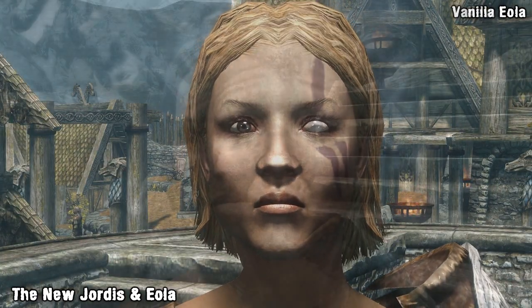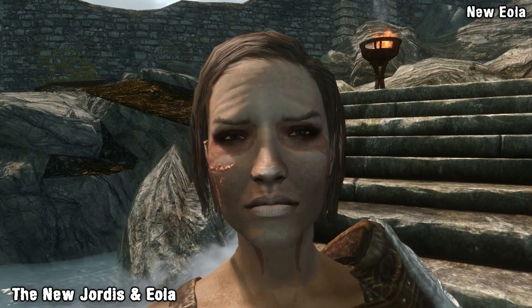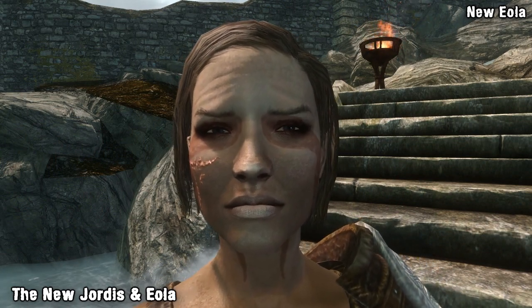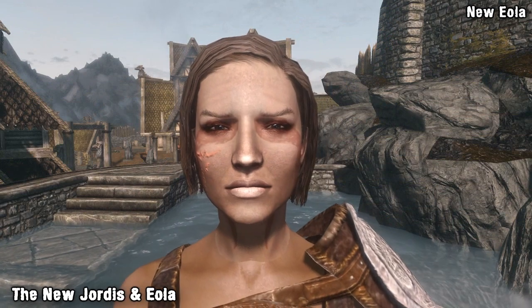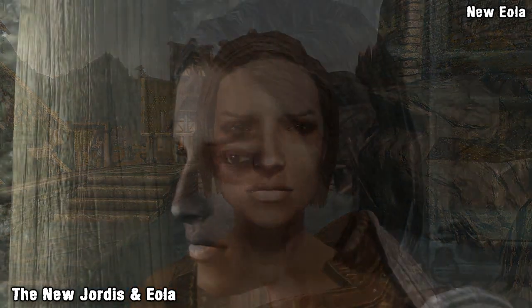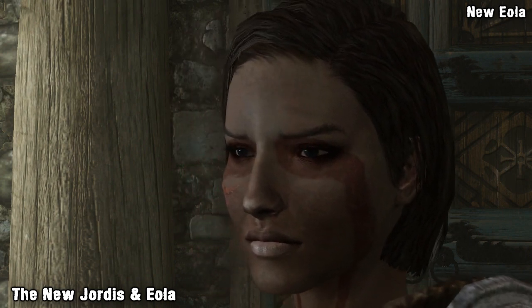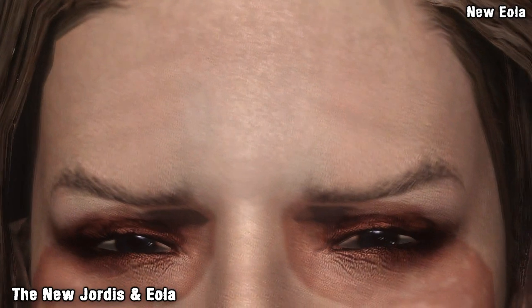The second NPC we'll take a look at is Eola, who has a new mixture of scars and war paint to highlight her backstory as a cannibal. Similar to Yordis, several character enhancing mods have been used to either change or enhance certain features like the eyes and scars, and if you think at any point the characters could do with a slight change to their war paint, their scars or their hair, you can do it by following a small step-by-step guide that can be found on the mod page.